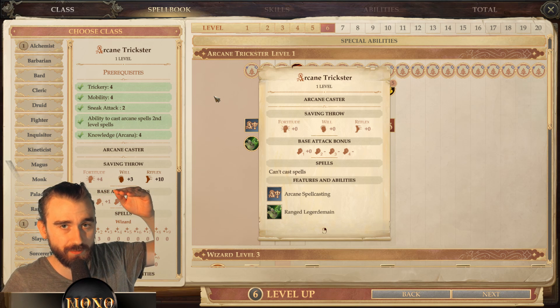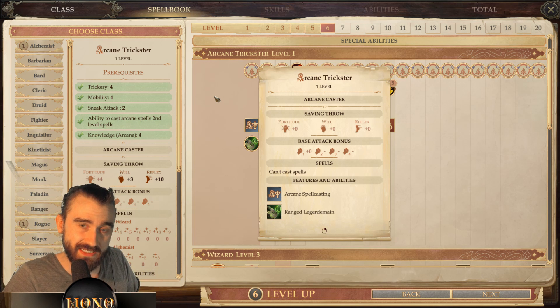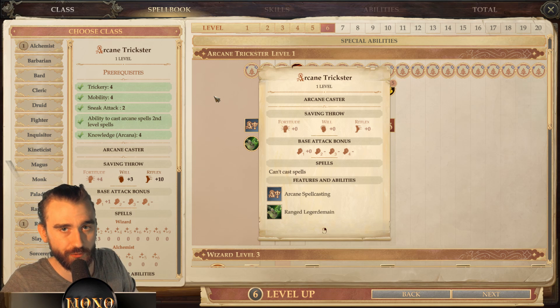How strong is he? Talking combat prowess versus utility as we always do — I'll put him at 100% combat prowess and 30% utility. The 30% utility comes from the fact that depending on what spell class you pick up, you might be an intelligence-based arcane caster with a lot of skill points, and you also have a good skill progression from Arcane Trickster itself.